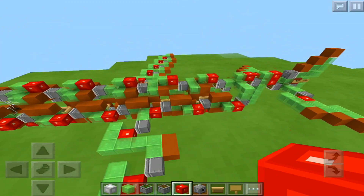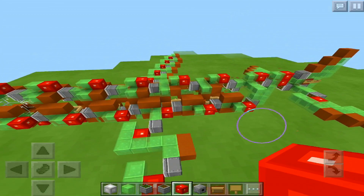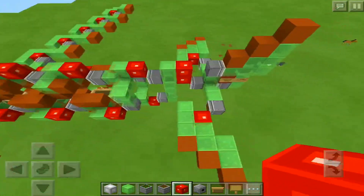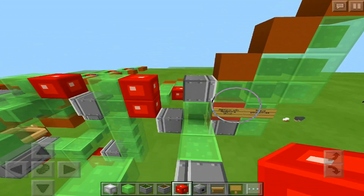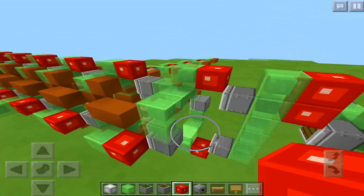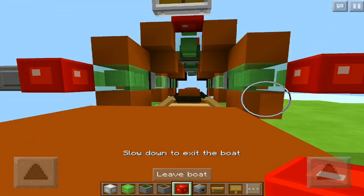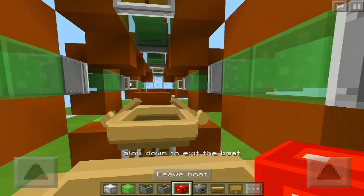Alright guys, I think I broke it — we're gonna try that once again, except this time I'm actually gonna try and sit inside one of these boats. We're gonna try and get this right. Hopefully the second try goes a bit better than the first time. Come on, come on, get it — yes! I did it guys, we are flying our first airplane.